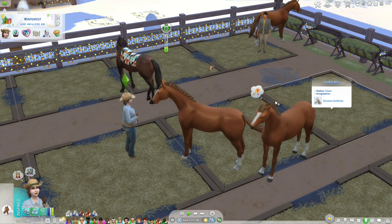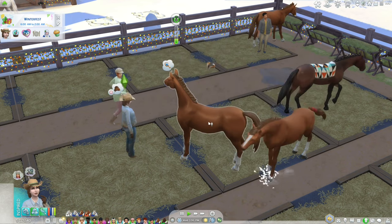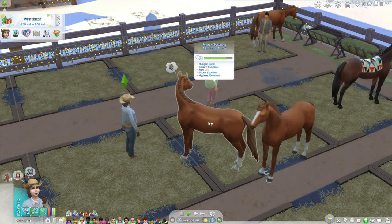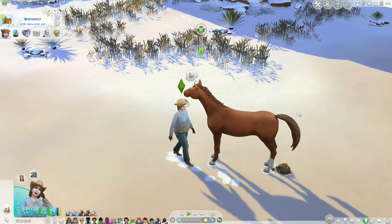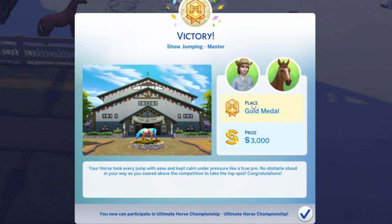I tried to get a competition with Dynamo but he didn't place. The next one is going to be Firefly, but she keeps getting sad. It seems like no matter what I do, I cannot get my free spirit horses to be happy. But Firefly got a gold medal, and now she can participate in the Ultimate Horse Championship before Dynamo.